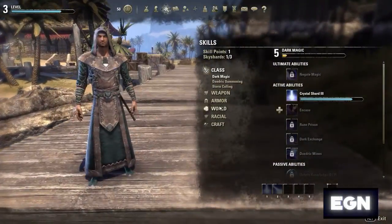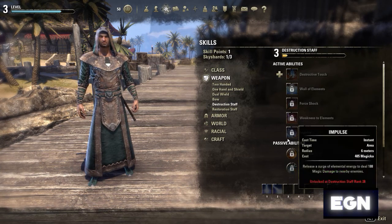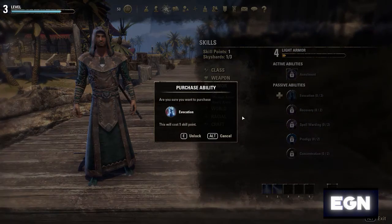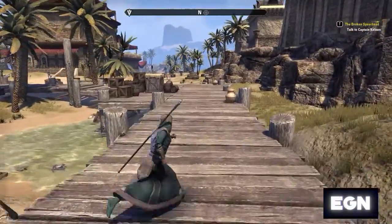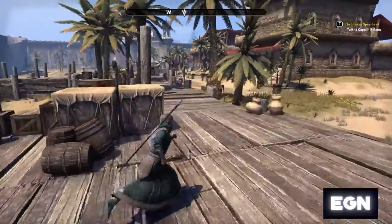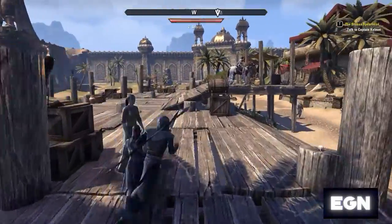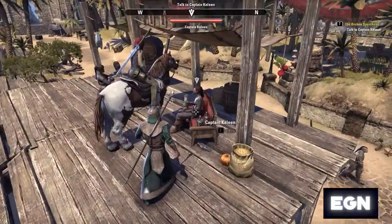I've got a skill point, so let's have a look. I've got some improvements to my armor — the armor skills do tend to be based on the number of pieces of that type of equipment you've got equipped, so it makes sense to go for it.